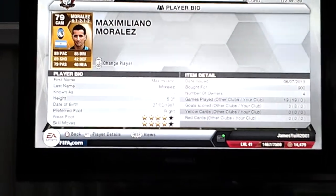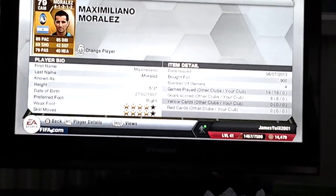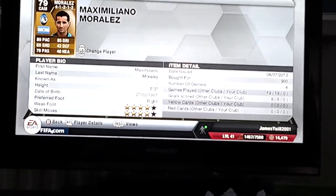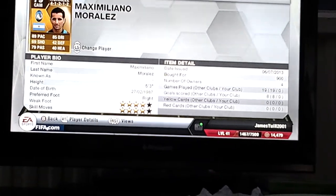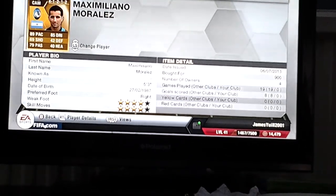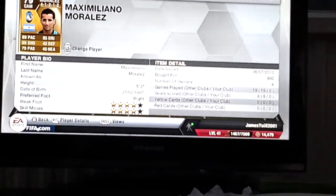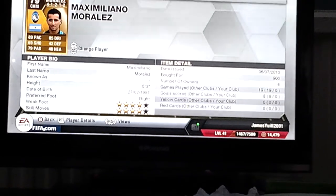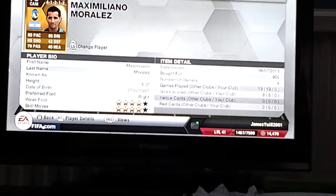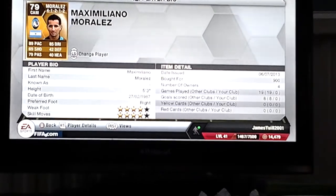Next we move on to literally the cheap Messi — 4-star skills, 4-star weak foot, 89 pace, 69 shooting, 79 passing, 85 dribbling. He's called Maximiliano Morales, right footed, 5 foot 3 which is a bit of a downside, but he's got really quick feet and honestly he's so good you've got to try him out.